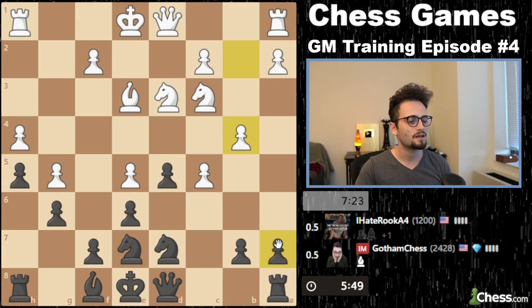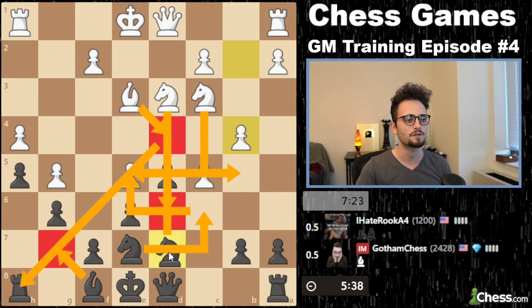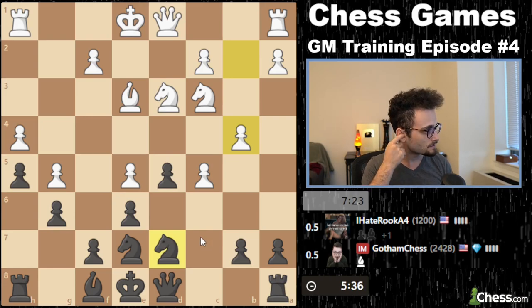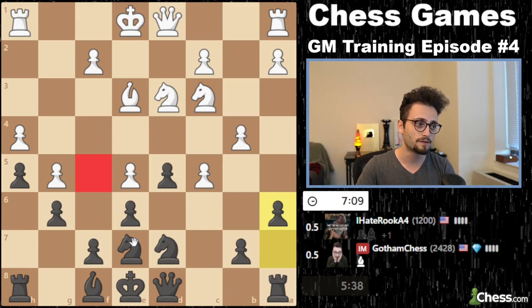I'm overthinking this. If I take, take, take — bishop to d4 pins me, that's very annoying. Bishop g7, there's knight d6, that's no good. A6 is okay actually. White has pushed a ton of pawns and at some point is simply going to run out of moves, and I will be there on the light squares.